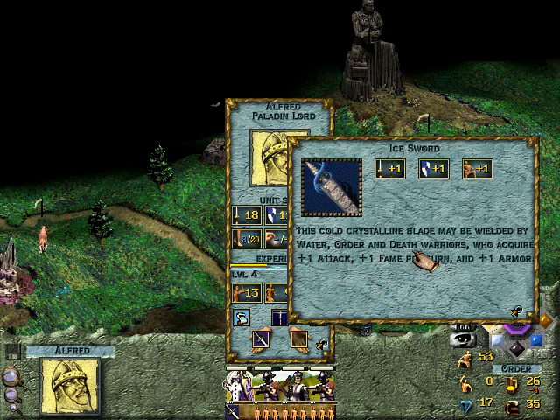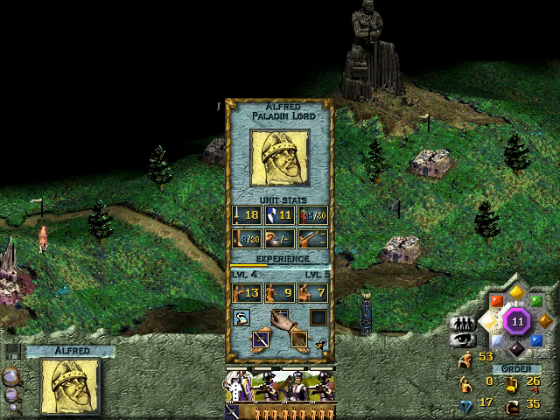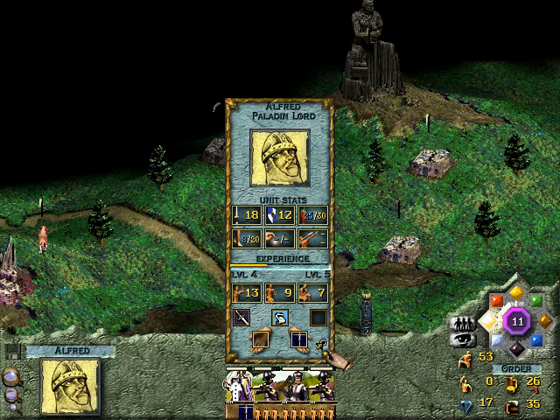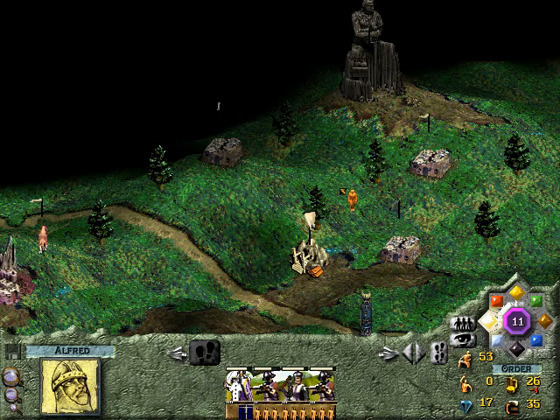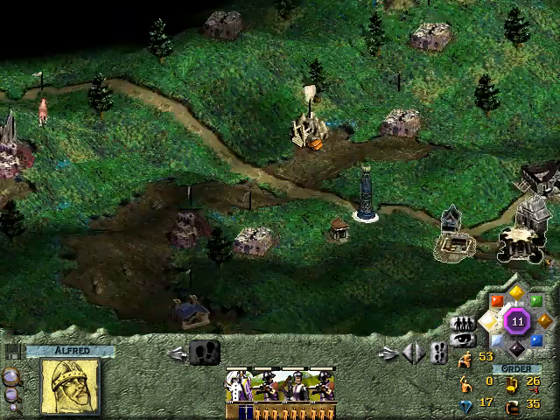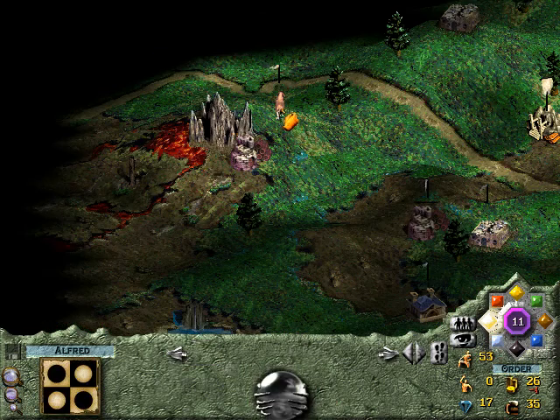What's this ice sword? Water, order, and death warriors who acquire plus one attack, plus one fame per turn, and plus one armor. I'm going to be honest with you — that sounds better than the Sword of Quality. So this should be 18-12, and we should get plus one fame per turn. Maybe not until we get the Great Temple. We could take two turns here and then hit the Great Temple — feeling pretty good about that.